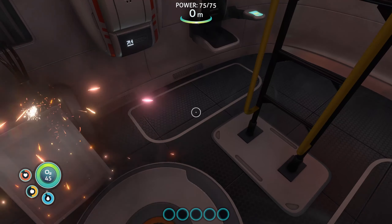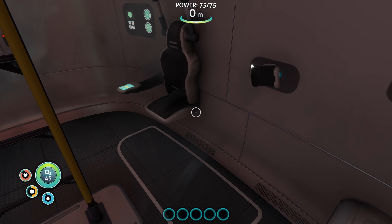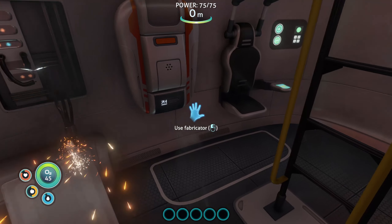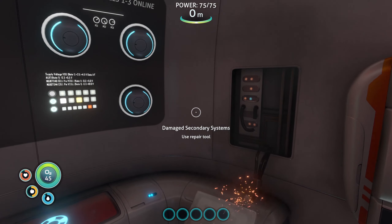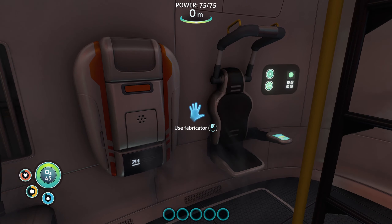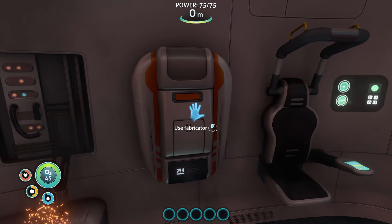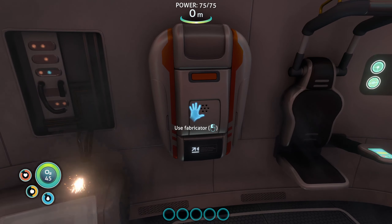We'll grab one water and one food just to be safe, but we'll try to grab some fish and make water. So here we are, crash-landed on a hostile planet. We'll take the medical kit — we're going to be really vulnerable. The first time through it's all wonder and awe, but if you play multiple times you learn that you need certain things to start, then certain things to get to each next step.